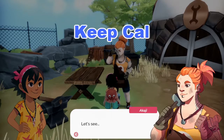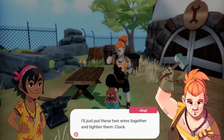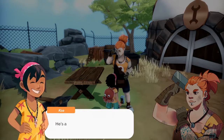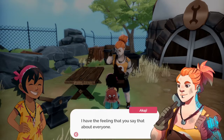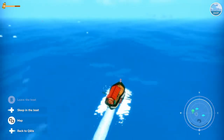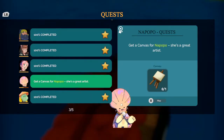Number six: keep calm and farm on. In Summer in Mara, every recipe comes to you by helping people and completing their quests. There will be times when you just can't find a certain ingredient, whether it be flour, jelly, chocolate, or in my case, a canvas. Don't freak out — you'll learn how to make these items in time. You just need to put your current quest on pause and go complete some of the other storylines for a while.